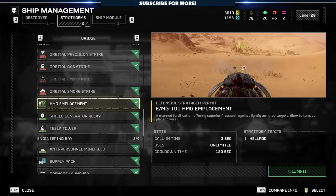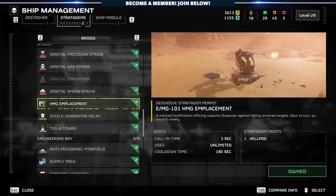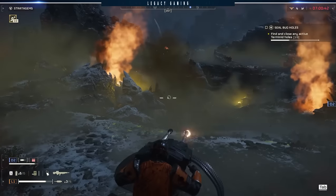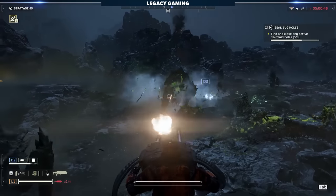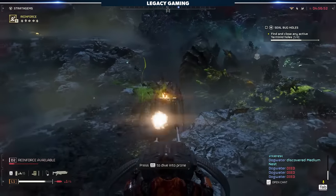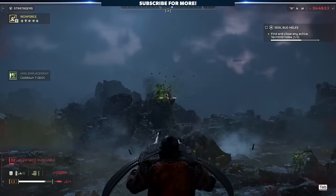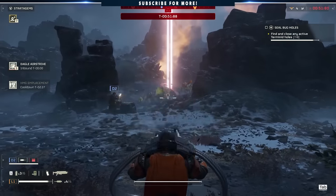The last stratagem in this build is the HMG Emplacement, and I genuinely think this call-in is being overlooked by a vast majority of players. Instead of an automated Sentry, the HMG Emplacement gives you or a member of your team a manned turret that fires high-caliber rounds that can take out pretty much anything outside of the largest and most heavily armored enemies. This is great as an offensive call-in with the right positioning, but it's also fantastic for any number of hold-your-ground style engagements at points of interest. It might be an unconventional choice, but it's certainly one we found effective.